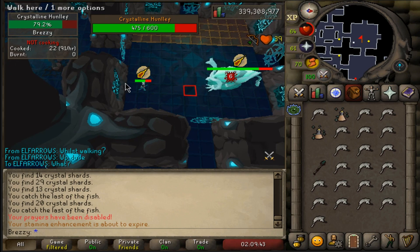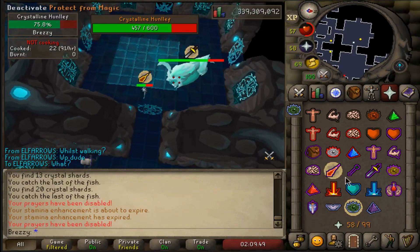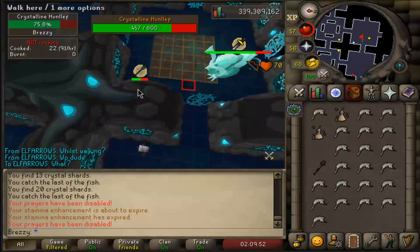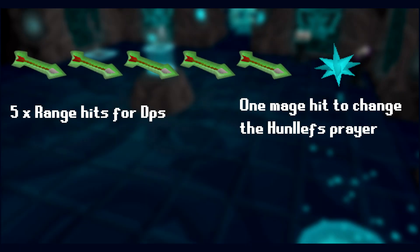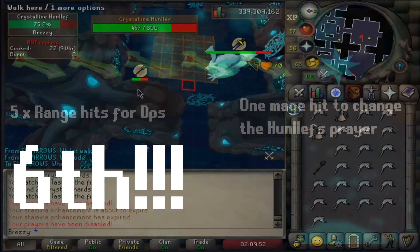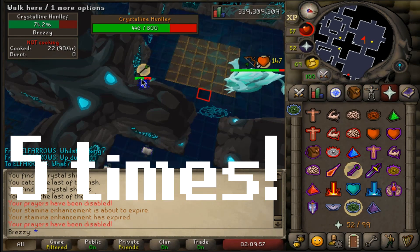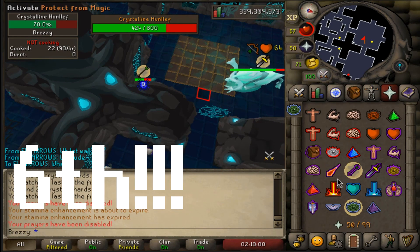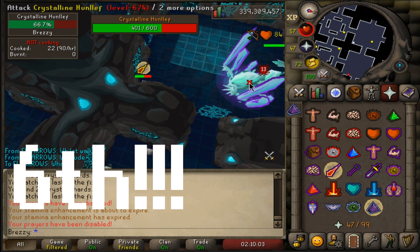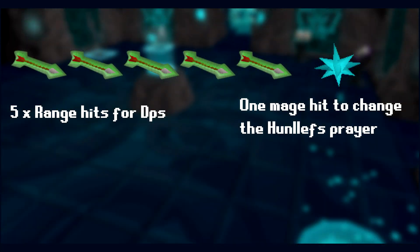In order to speed up the boss fight, we're going to have to deal more damage, since the boss is always protected from one style or the other. With range being the most powerful, we want to be hitting with range most of the time. There is a way to achieve this, and this is down to the Crystalline Hunllef's defence mechanic, as it will only change its overhead prayer on your 7th attack. You can manipulate this by attacking with a different attack style on the 7th attack. The optimum example would be to attack 6 times with your bow, then switch to the staff for the 7th hit, thus making the Hunllef pray mage, then allowing you to carry on DPSing with your bow. With Rigour and a T3 bow, you'll tear through the Hunllef, making it an easy kill.